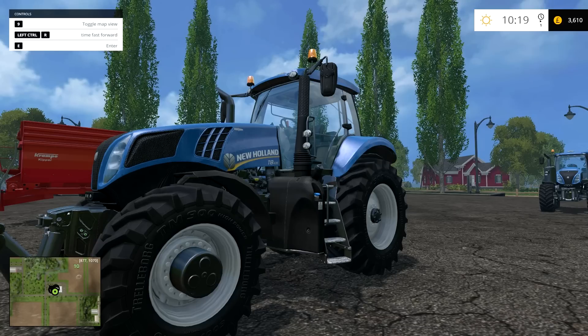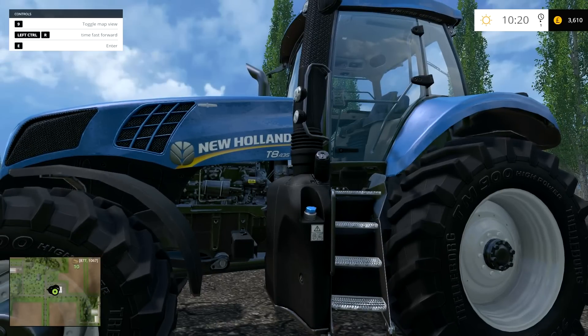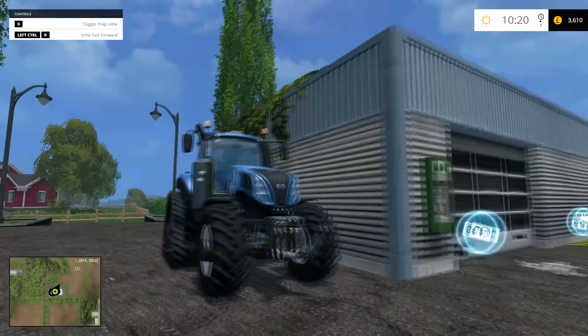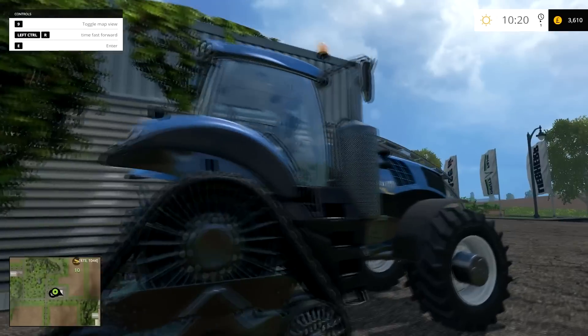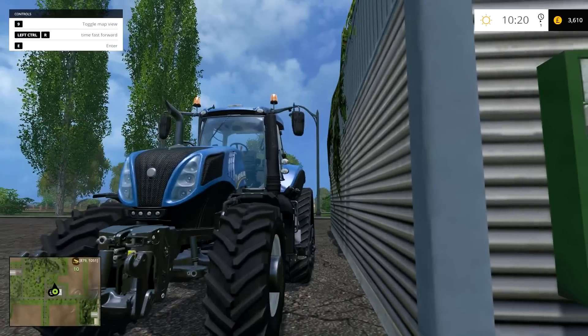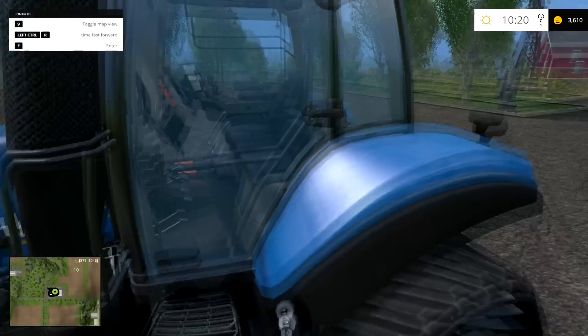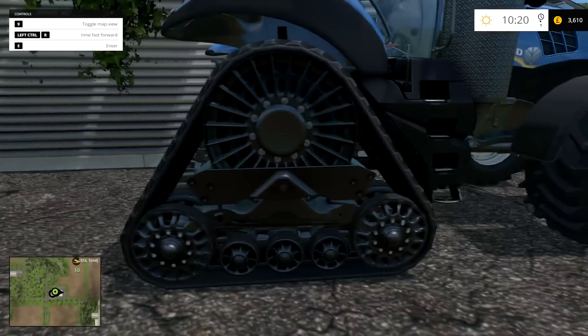Hello Farmers and welcome back to another Farming Simulator 15 mod spotlight. Today we are taking a look at the New Holland T8 435. You might say, isn't there already a T8 435 in the game? Yes there is — the track, the SmartTrack version. And for people that like New Holland tractors and just like the looks of these guys in the game, I think they are cool and certainly very useful in Farming Sim 15, but they might not like that they have tracks instead of tires.